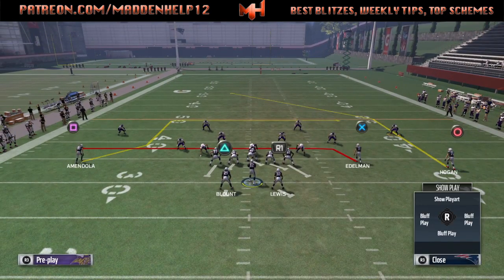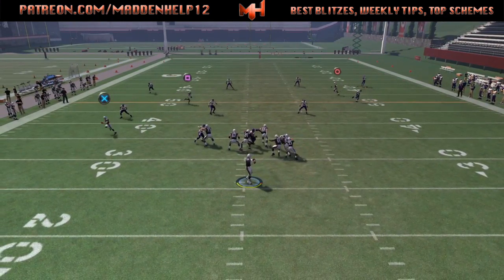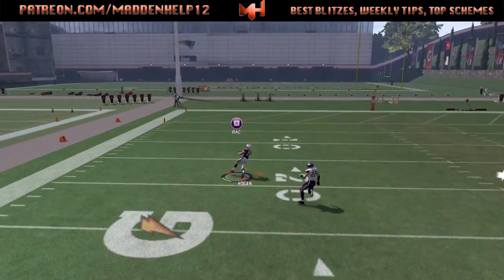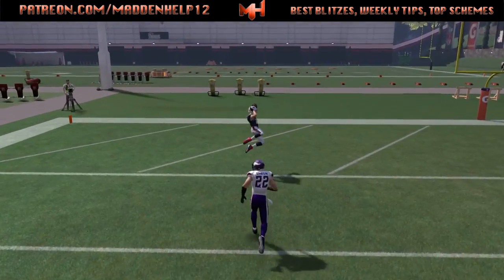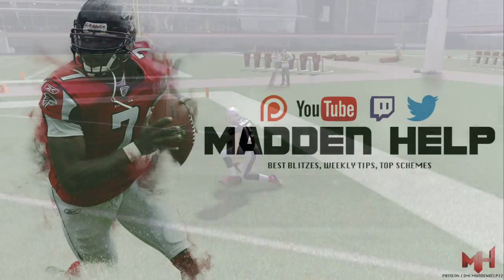It works on a cover three as well, but you need to streak the X receiver so you don't have an underneath route. If you do plan on doing that, I would suggest putting a running back on a quick read route. Hope you guys enjoyed this easy one-play touchdown against a cover four or cover three.